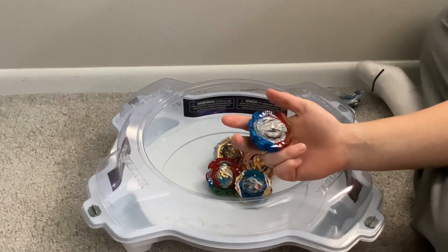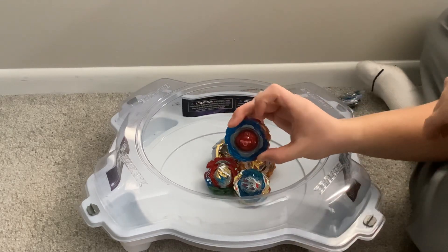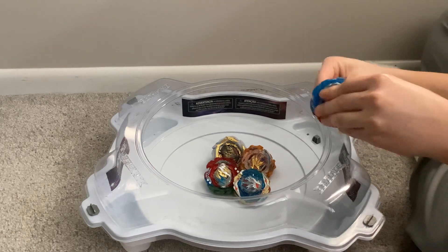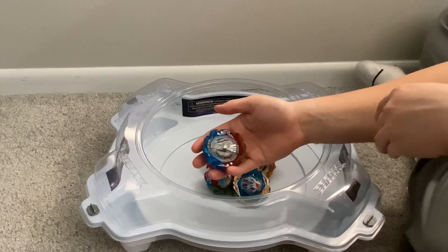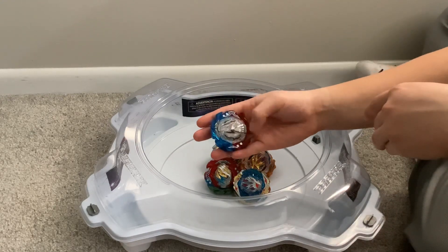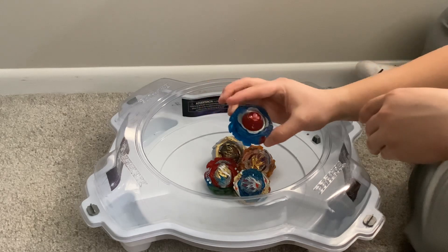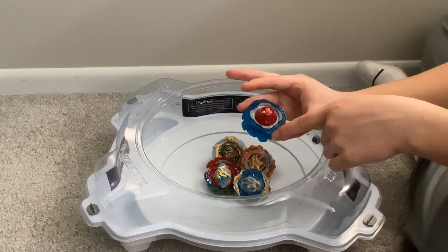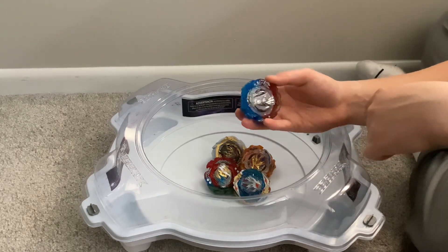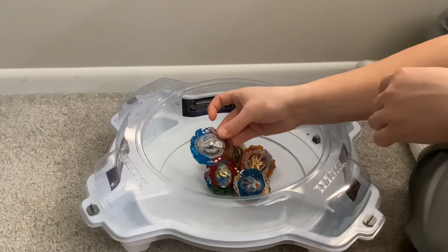This is Super King Valkyrie with the Valkyrie 2 core, Nexus Plus D, Quatro Dash, and the 10 armor. The Valkyrie core is from Valkyrie, the King size is for King, the Super size is for Super — that stands for Hyperion and Helios — and the D gear is for Belial. The 10 armor is for Dragon, and the Quatro Dash is for Zest Achilles. So that's the first combo.